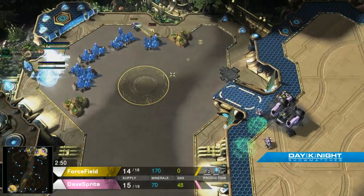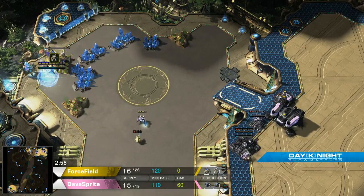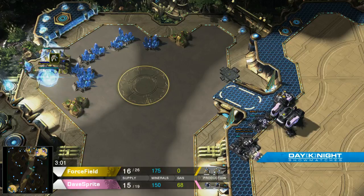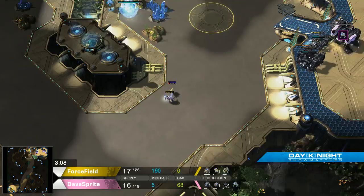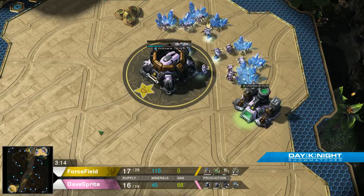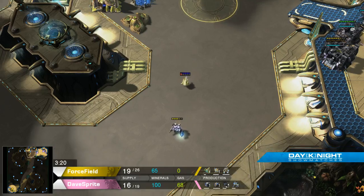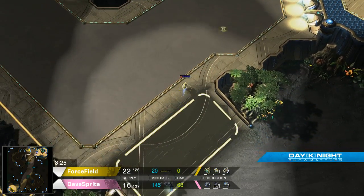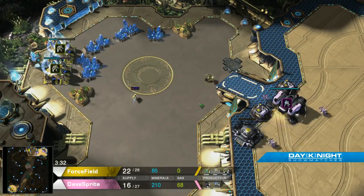He puts the wall up and he's going to have to go through it — he's going to be able to repair this as it's coming. He's got a bunker coming up in the back of it. Unfortunately this probably won't do much unless Dave Sprite makes a horrible mistake. Getting it scouted that early is very brutal for the Protoss player — extremely painful, especially when you know you've been seen and you know you're all-in now. Why would you stop? Oh, put the wall up.